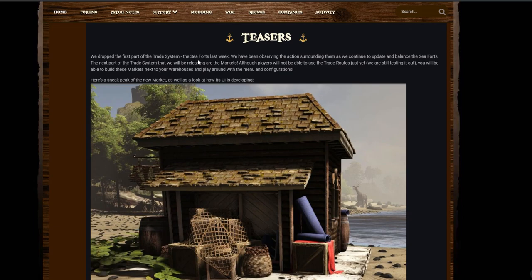The first part of the trade system — the sea forts — dropped last week, and they've been observing activity around them as they continue to update and balance. The next part of the trade system to be released is the markets. Although players won't be able to use trade routes just yet, they're still testing. You will be able to build these markets next to your warehouse and play around with the menu and configurations. Here's a sneak peek at a new market and a look at how its UI is developing.